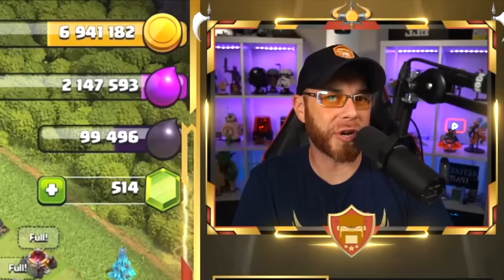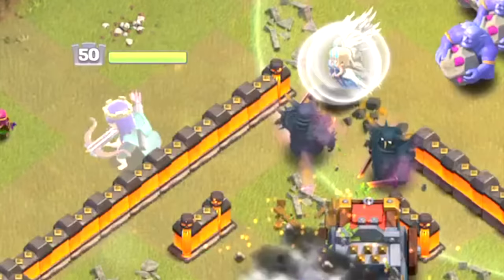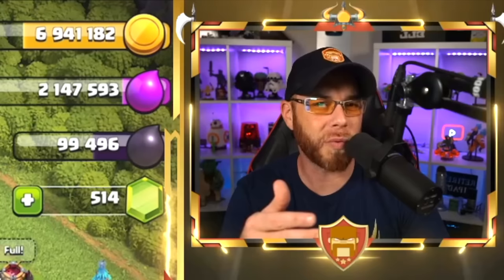Yesterday we talked about the top three most used armies in the Clan War Leagues. The one downside to those armies is the fact that they all had a Queen Walk involved. And for some of you out there, you're still struggling with the Queen Walk — you just don't understand how it goes. Now I have made multiple videos on how to Queen Walk, but they're very detailed videos, and the one downside about detailed videos is it normally goes something like this for you.